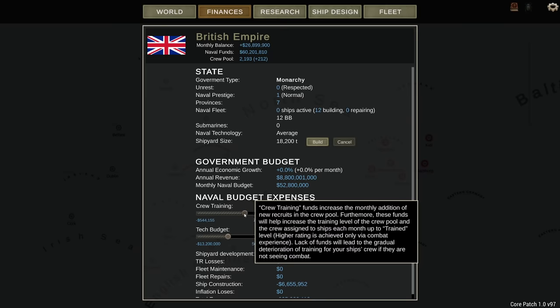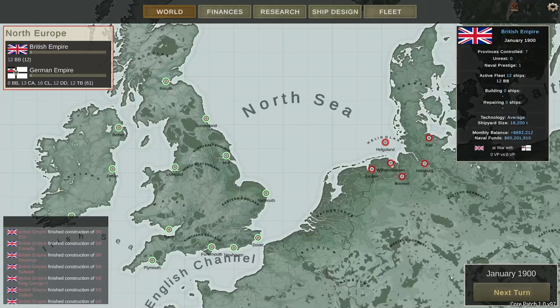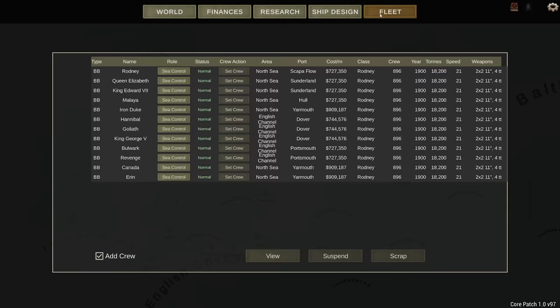Then the dockyard: dockyard and crew training. Crew training is critical - I want a very experienced crew. I'm just going to max out all these sliders. I also want to improve the tech budget and we're going to increase the size of the shipyard. Let's set it to 12 months - 1,500 tons extra. Let's begin.